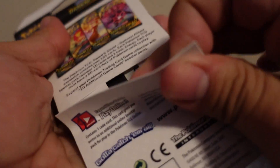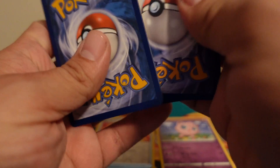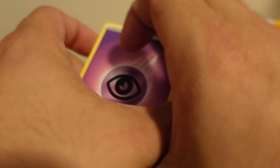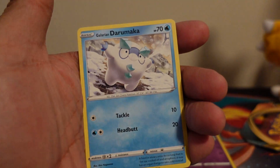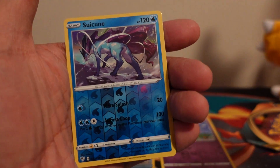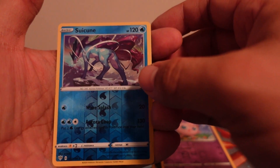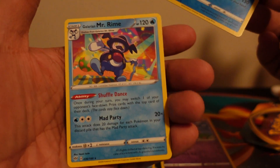All right, second to last pack — Orbeetle on the cover, which means everything's had a Charizard on it so far, so this is going to be the pack that has that Charizard. Code card for you guys. Psychic energy, Kabuto, Turbo Patch, Gothrita, Galarian Darumaka, Larvitar, Nickit, Snubbull, reverse holo Suicune, and a non-holographic Mr. Rime — but this is a rare, so I'll take it.